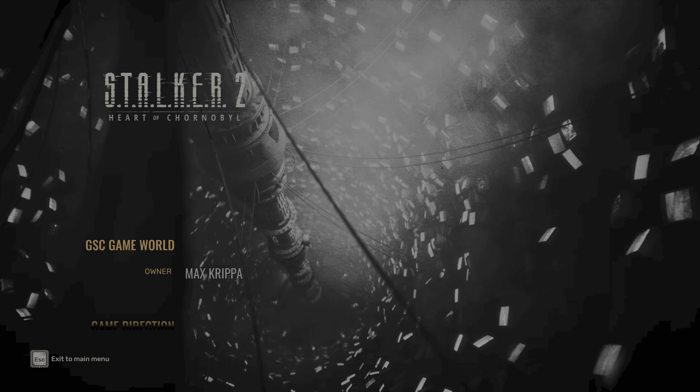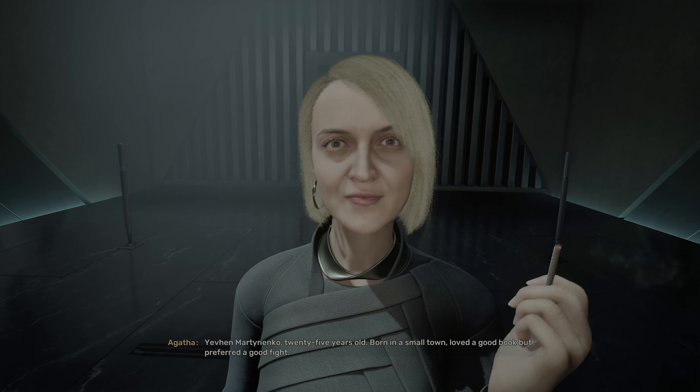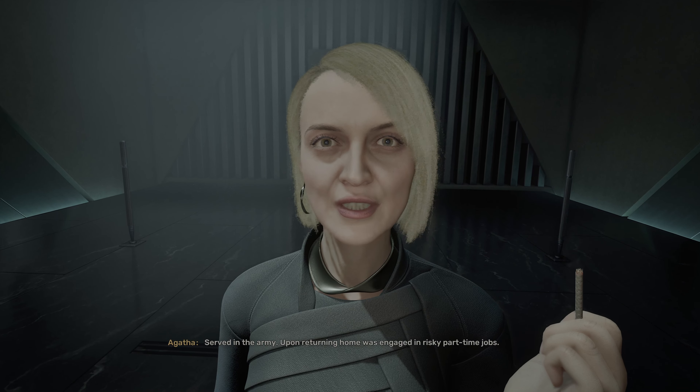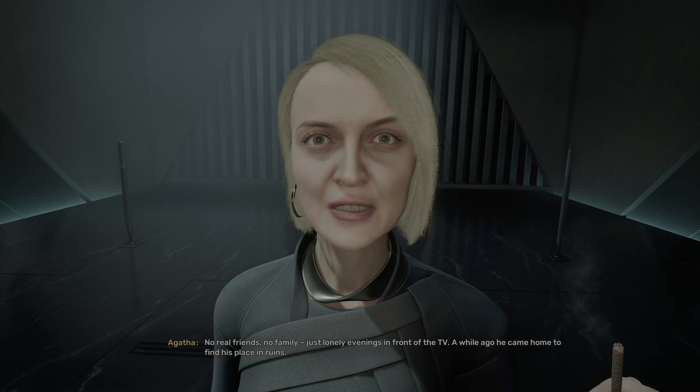I liked the ending I received, but it feels like I made the correct choice for my character. At first I saw the girl boss scientist with a cigarette and thought, 'oh no, is she going to be the bad guy?' — but strangely she's not. Or maybe because modern morality is screwed, I actually chose the bad guy ending the developer intended. I think it was the good ending.